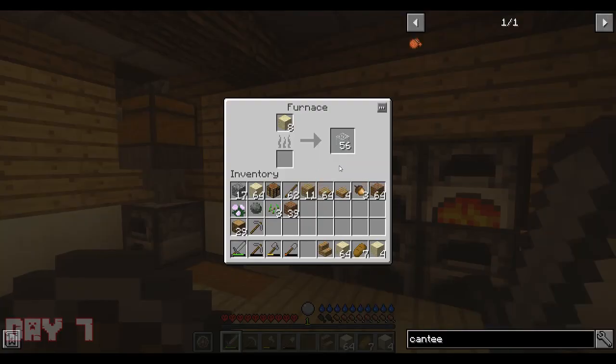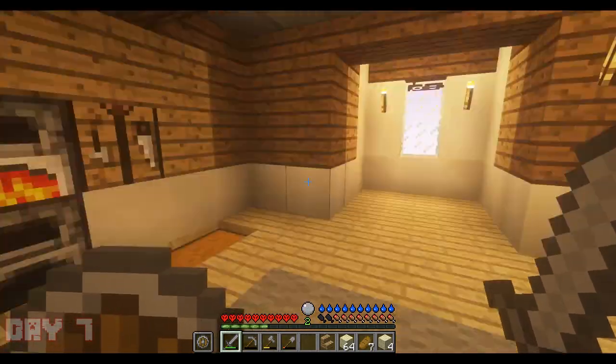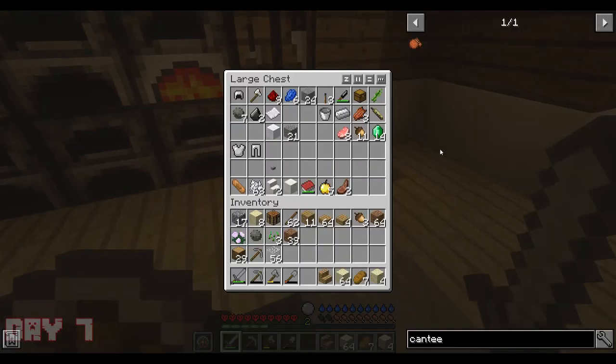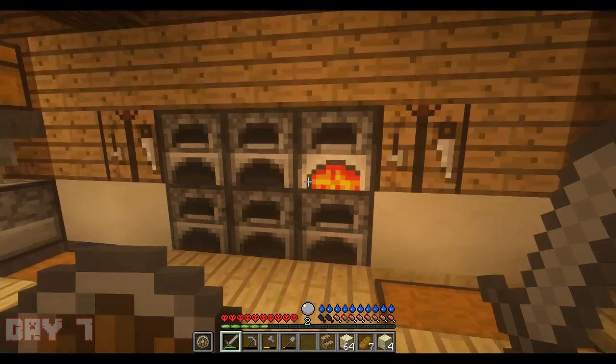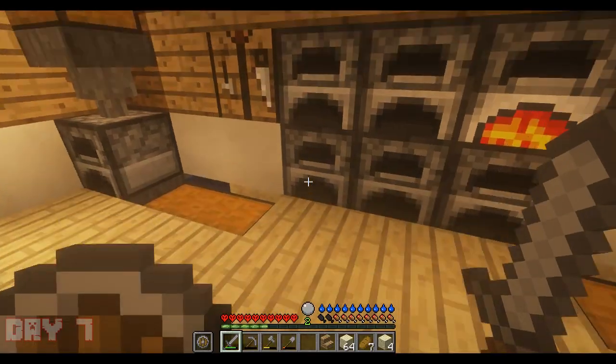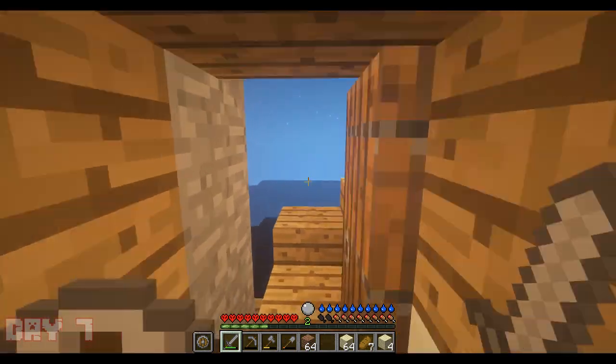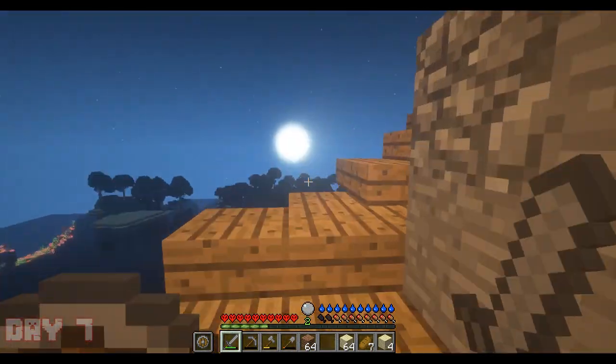Today we're going to focus on the farm. I've got lots of glass cooking up here but probably not enough. I'm wondering what I can use for fuel — I don't think I've got much to be honest. We definitely need to go and forage for some fuel because coal is a little bit on the bleak side right now. First we're going to place whatever we can, and probably have a sleep.